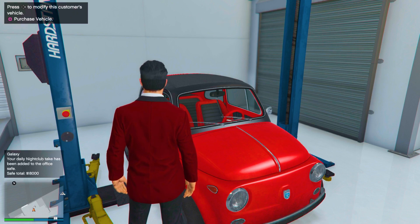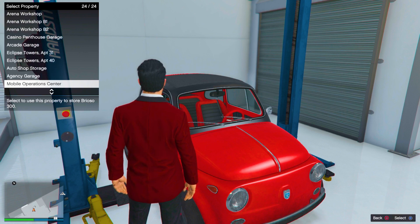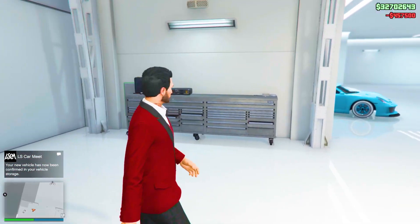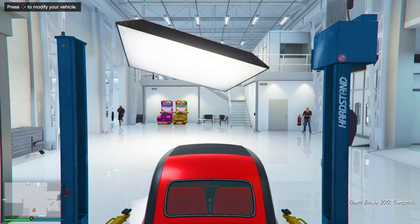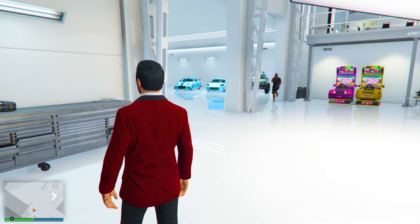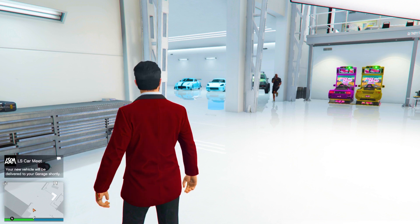If you don't want this service car, you can sell it for about 100K profit, then purchase the car and send it to any one of your apartments. Wait for the car to arrive and make sure you don't leave the area. You'll get two messages: the first will say your new vehicle has been confirmed in vehicle storage, and the second will say your vehicle will be there shortly. Simple as that — we already made a modded car.